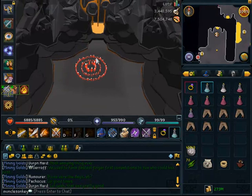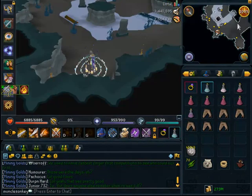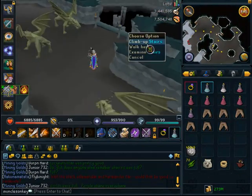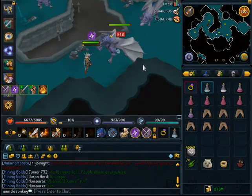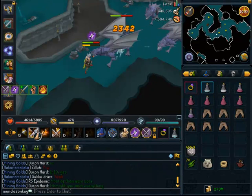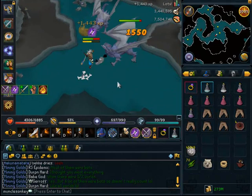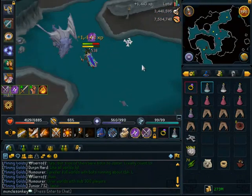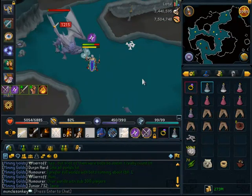Mithril Dragons are, to my understanding, the best Summoning XP in the game — 145k Summoning XP an hour. You do have to use green charms for them to be the best XP, but you also get quite a bit of XP from the blues and crimsons they drop as well. They have about a 55% drop rate for green charms, drop four at a time, and don't take very long to kill — about 400 green charms an hour. Pretty insane.